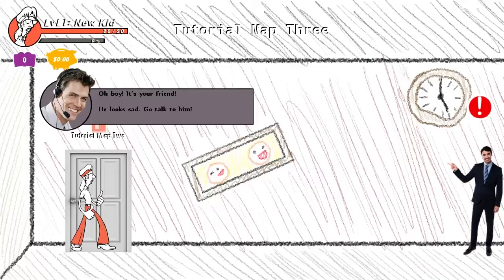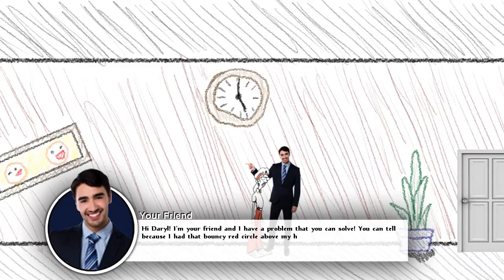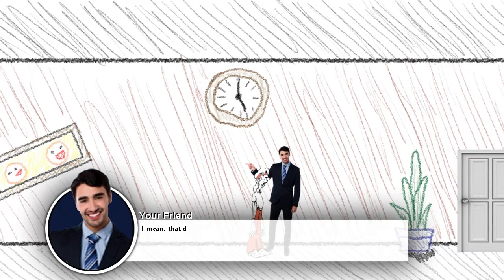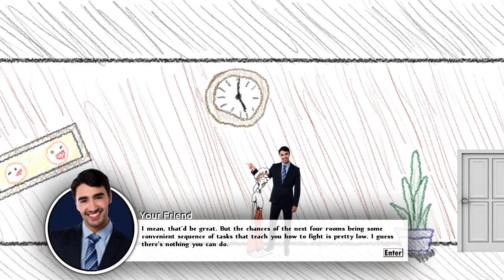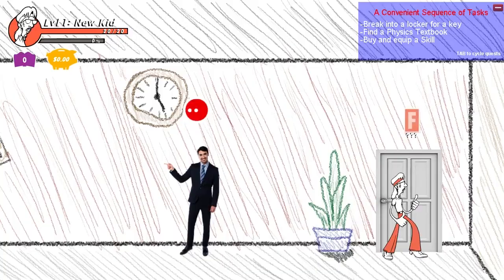Going into a house-type thing - there's a friend who looks sad. He says: 'Hi Daryl, I'm your friend. I have a problem that you can solve. Friends love flowers, but my flowers are currently being destroyed by a bunch of evil monsters in my garden.' There are quests displayed up top - story quests have red names, side quests are purple. Press tab to cycle through them. The quest tasks include: break into a locker for a key, find a physics textbook, buy and equip a skill.